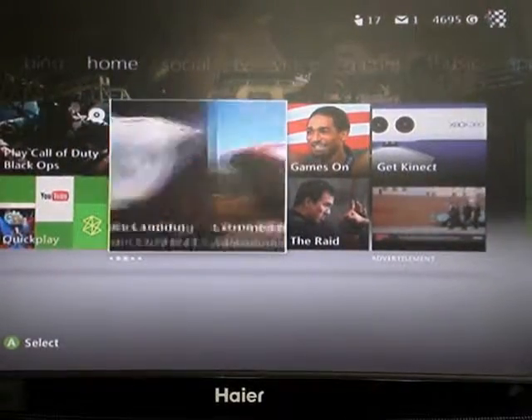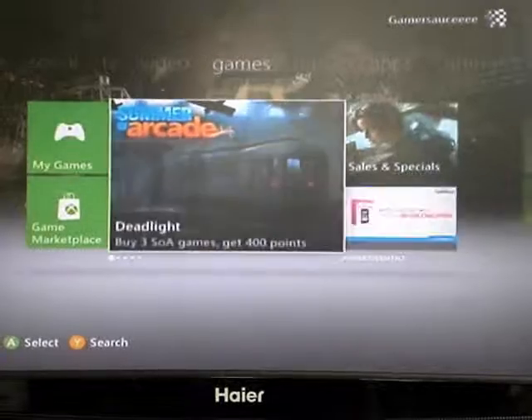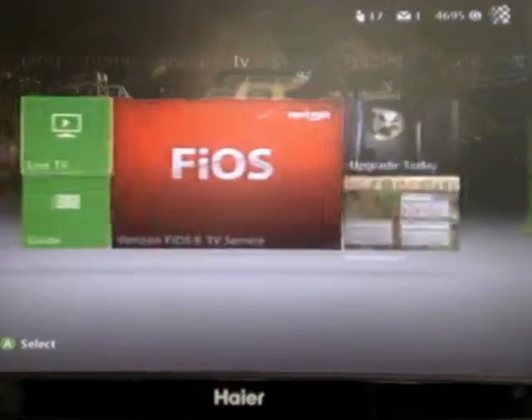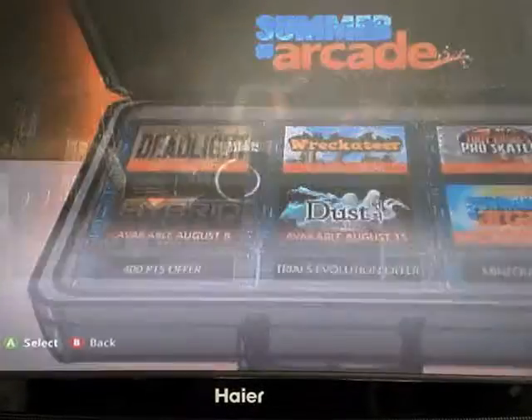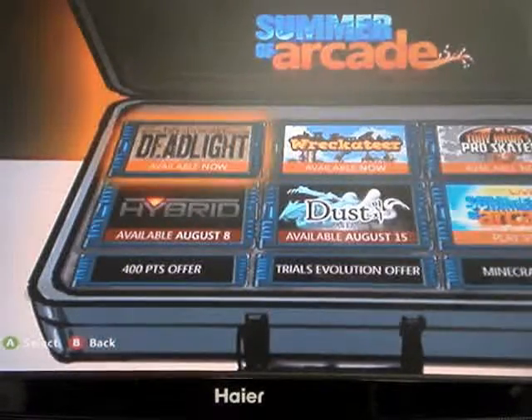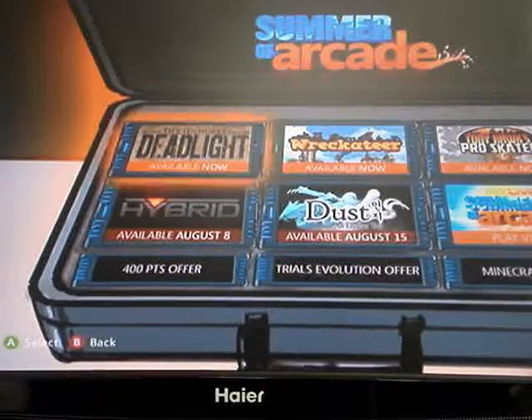You go here on the home, and first you have to go to Summer of All Arcades, and then there's one on here too. You just press it, and then it will go to this. If you want it, you go all the way to the bottom right, and it says Minecraft.